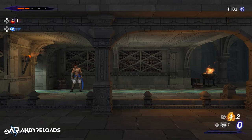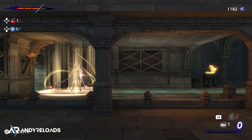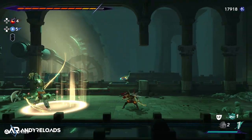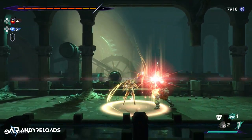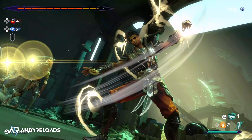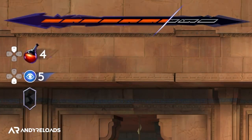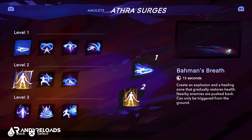The first recommended Athra charge is called Barman's Breath, which drops a healing zone that recovers all your health when you stand in it. It unlocks around 2-3 hours in and is a must-equip — I used it throughout all 9 big boss battles. In combat it temporarily stops boss fight phases, giving you a quick recovery and breather. Equip it as soon as you get it.